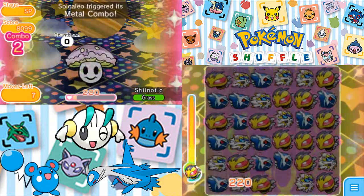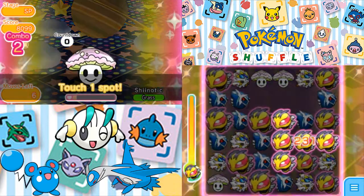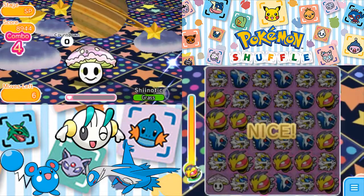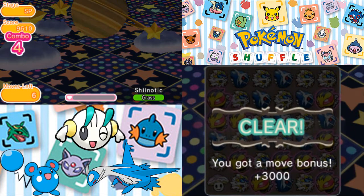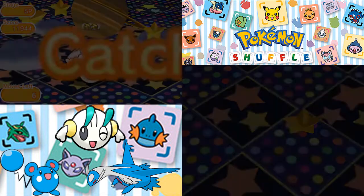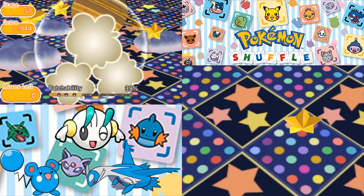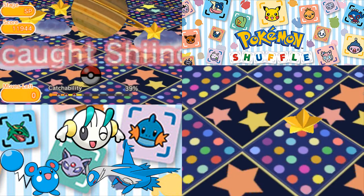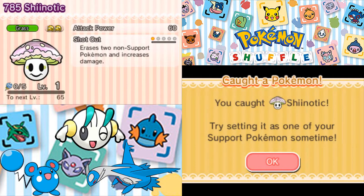So close to a one-hit knockout here. That was not a good move. I took an extra move because I did not play that well, but we have six moves remaining. With that, we're taking this thing down. The question is, can we catch this thing? 21%, up to 39%. I don't like those odds very much, but it's seen worse. Catch it in the Pokeball — that's what I'm talking about! So there's an attack power of 60, the grass typing, and the ability Shot Out. With that, we have S-rank captured Shinotic.